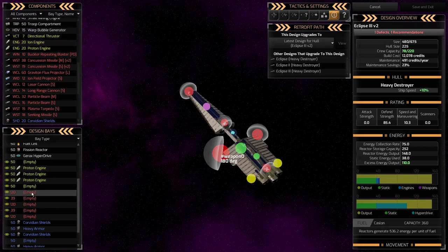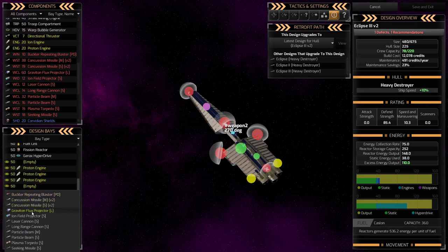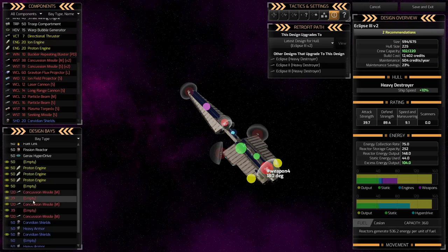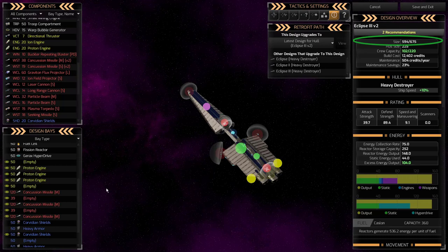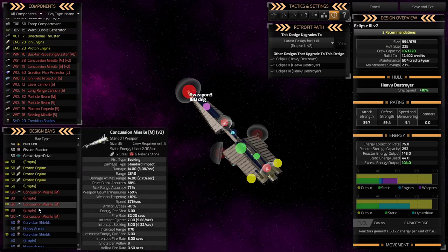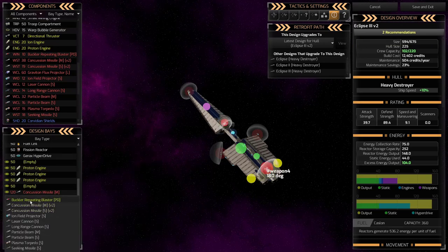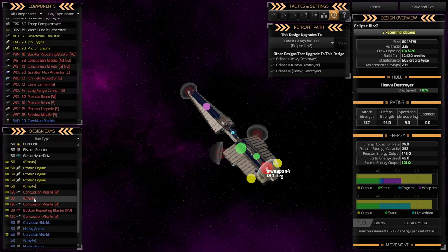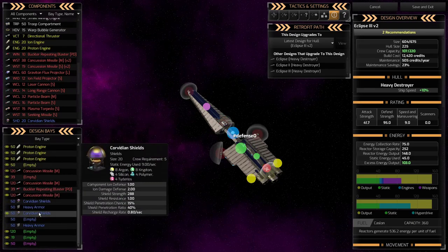I'm going to left-click the first bay and select concussion missile medium. I'll add one here, one here, and one more — three banks of missiles. Now I'm up to 594 out of 675 for my hull. I want to put a point-defense weapon on the 270-degree slot, so I'll use the Buckler Repeating Blaster — it's cheap and relatively effective. That still leaves room for one more weapon.